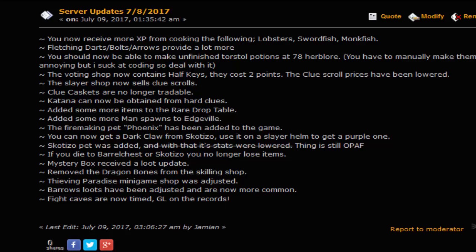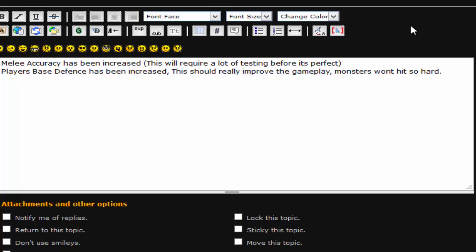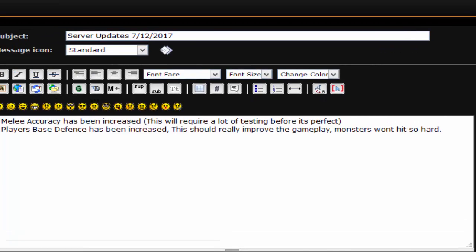There are going to be some more updates. I don't know if I'm going to get it out today because I don't want to rush updates, but soon. I'll give you a little sneak peek. Melee accuracy and base defense — I'm working on those. If you play the server, you know that range is kind of overpowered — or not overpowered, just very, very good compared to melee and magic. I want to work on balancing the three of them out so you actually see people wanting to mage more and melee more.